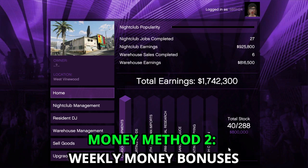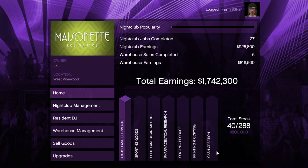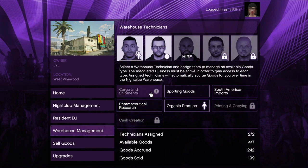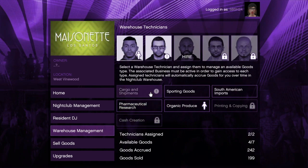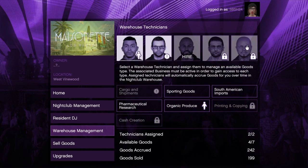For our second money making method is selling warehouse goods, which is double money this week. Upon logging into the nightclub computer, the home screen shows you the produce level of each category in your warehouse. Under the warehouse management tab you will see seven types of goods, if the corresponding businesses are bought, set up, and are online, and five technicians if bought.